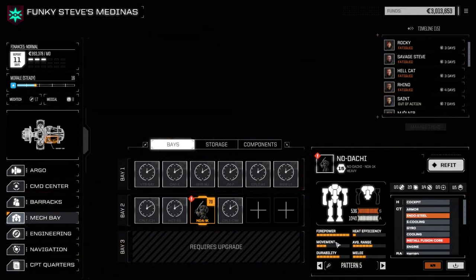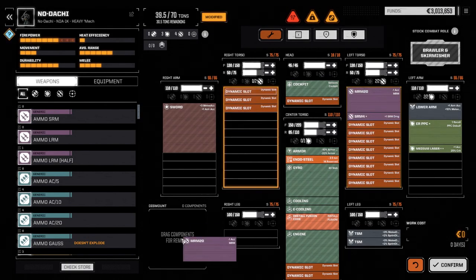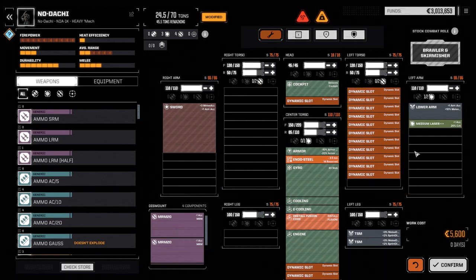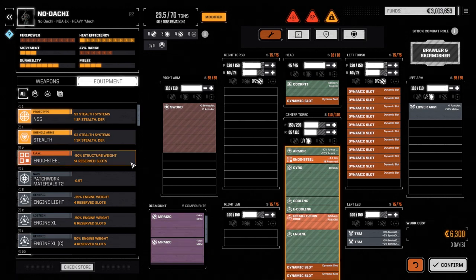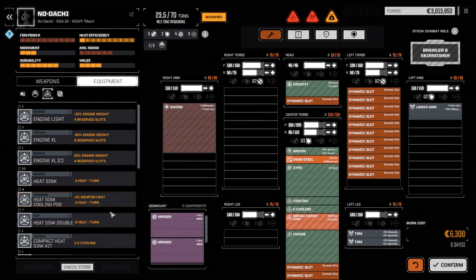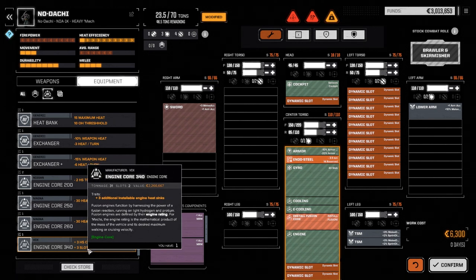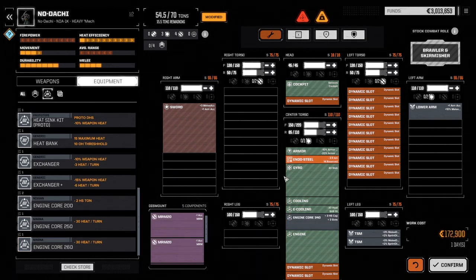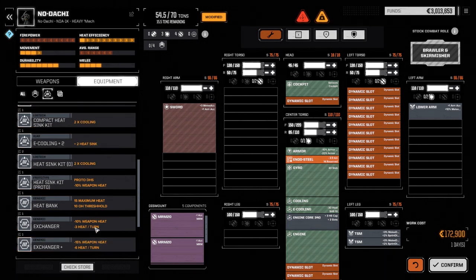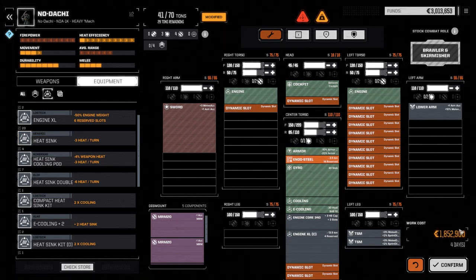Now we've got all our parts for the No-Dachi, so let's refit this guy. We want to do a couple of things. First thing we're going to do is pull out the MRMs. This is going to be primarily a melee mech. We're going to pull out the PPC and have a look at our engines. We're going to go all out on this guy. I think we want to go with the 340 engine. We'll drop that in, and because it's kind of heavy, we want to grab our Clan XL engine and drop that in. You notice it's already changed — massive difference in price. It's so expensive to put those in.